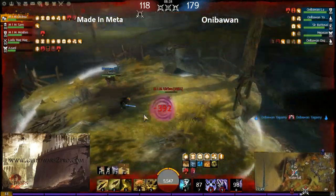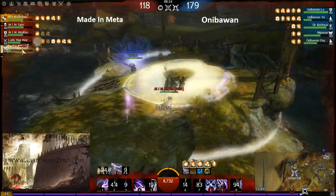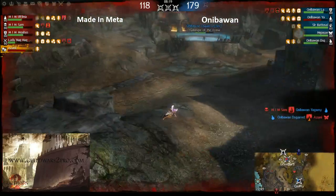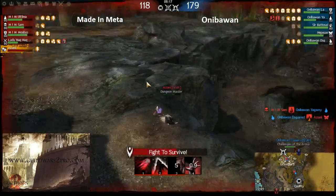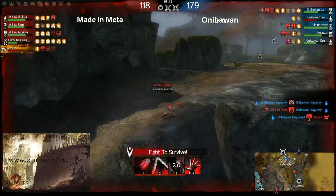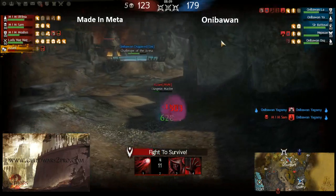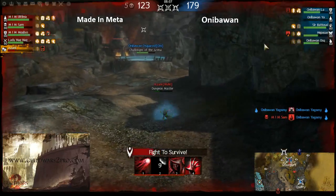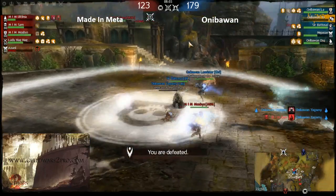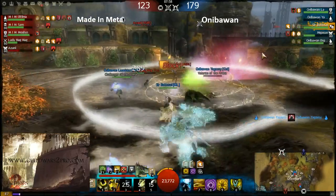The proper shatter mesmer could kill in this duel — it won't last infinitely. Mimazani is dead again, the engineer killed him. The necro will just put on condis then go to the point to full-cap before trying to stomp. On the mid fight, Aniba One Yagami the elementalist has fallen down.